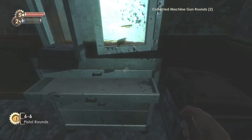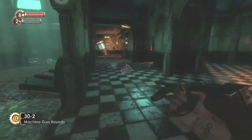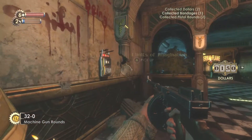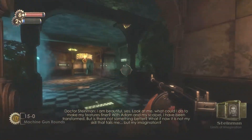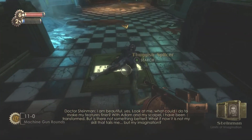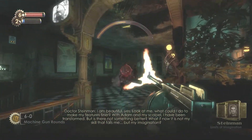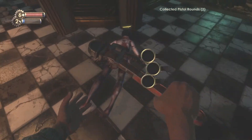You can stun turrets with the electro ball, but you're trying to use less EVE because it drains really fast. Gotta ration everything out. Once again a weapon of that time period — the Tommy gun. The Thompson typewriter is probably one of my favorite aesthetically looking guns.